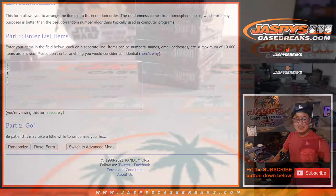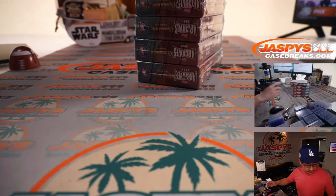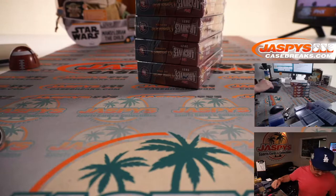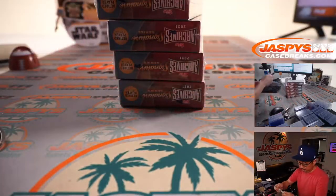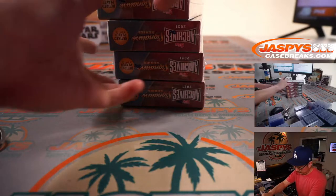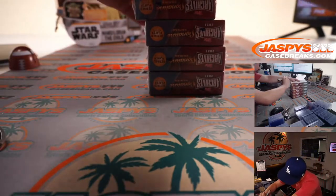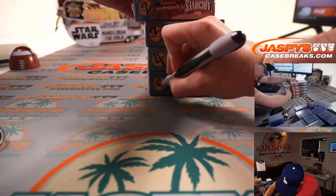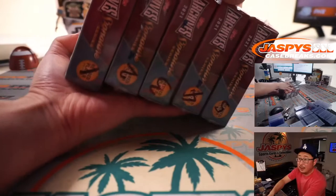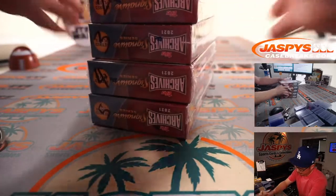There are the box numbers right there. Let's number the boxes before I randomize them: one, two, three, four, five.